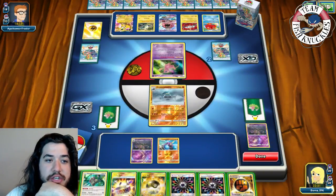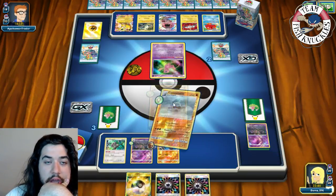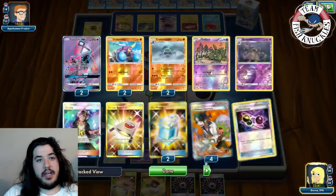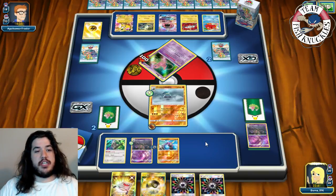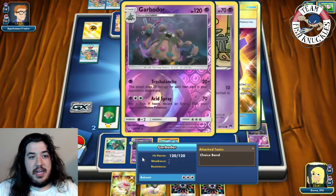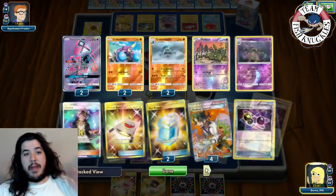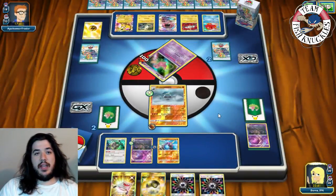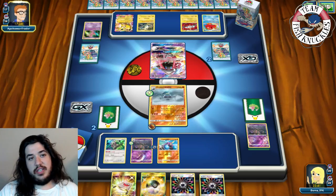On our turn we find a Rainbow Energy, put Strong Energy on the bench with Choice Band, and Gutsy Hammer for 100 damage, taking the knockout on Mew going down to two prize cards. Both Tapu Leles are in the discard now. Opponent sends up a replacement but Magnemite no longer has free retreat. If they put down a Mew we can still punish with Garbodor. We have three Rainbows left with only one played.